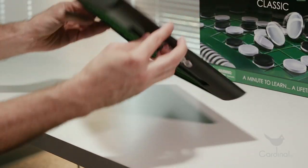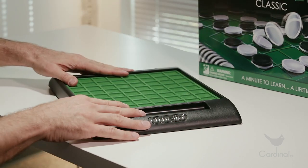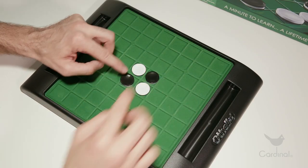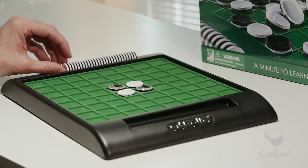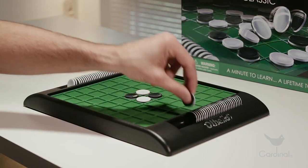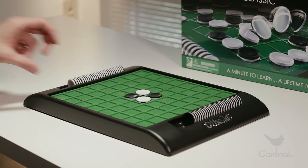Setting up the board is easy — just flip it over and put the seven pegs into the holes. This will keep your board from sliding around while you play. When you're done, flip the board back over. Each disc has two sides: one is white and the other is black. Place two discs with the white side up and two with the black side up in the center of the board, like this. Take 28 discs and place them in the tray on one side of the board, and place the other 28 on the other side. All of the discs are identical, so it doesn't matter who gets which. One player will play using the black side of the disc, and the other player will play using the white sides of the disc. The player with black always moves first.